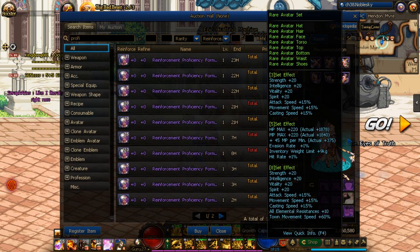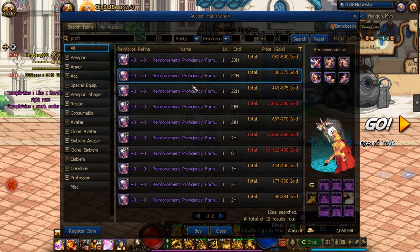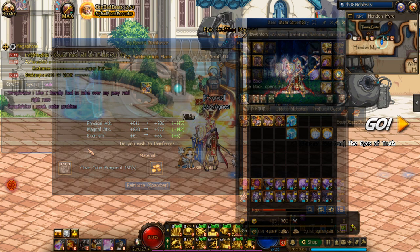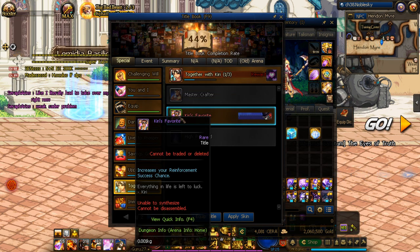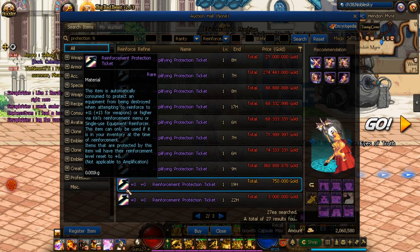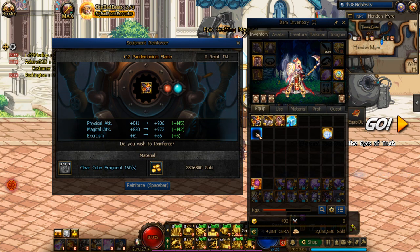Now, some items that are going to help you out in reinforcement. Kiri's Reinforcement Proficiency Formula is a consumable that can be crafted via the alchemy profession and can be used to temporarily increase your success chance of reinforcement. You also have a title that can be earned by navigating through your titles — either of these two titles here will increase your success chance. And lastly, if you're feeling brave and want to attempt a reinforcement past its safe point, you should always have the Reinforcement Protection Ticket. If you do happen to fail, it will consume this ticket and reset your reinforcement rate back to zero instead of having the equipment break outright.